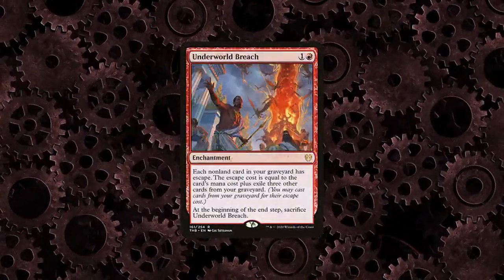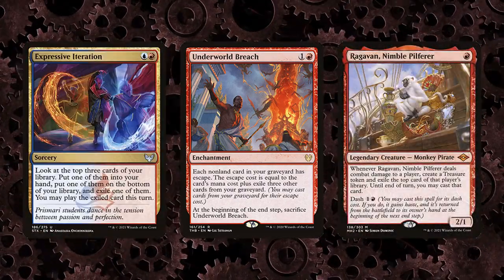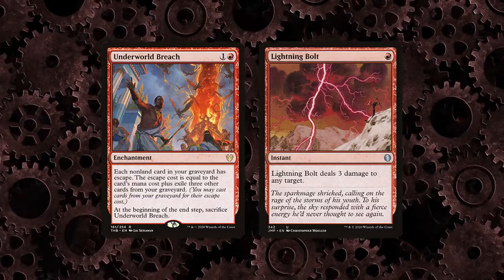Breach has a number of value plays besides just enabling the combo. You can bring back any of your creatures, recast Expressive Iteration, Mishra's Bobble, and so on. If you have enough binned cards and mana, you can potentially win via escaping Lightning Bolt multiple times.